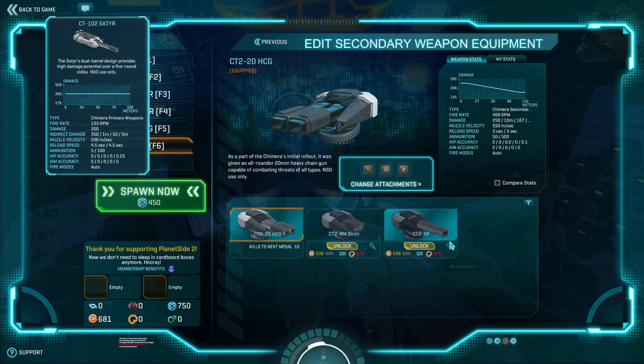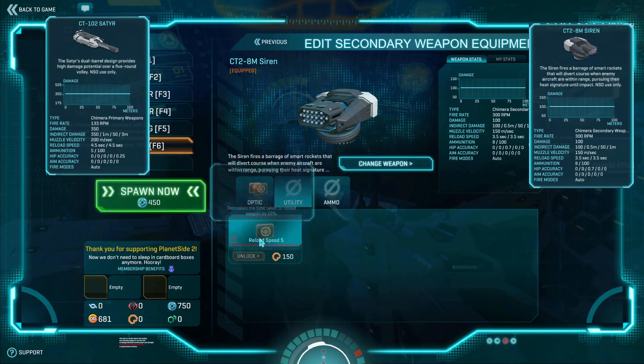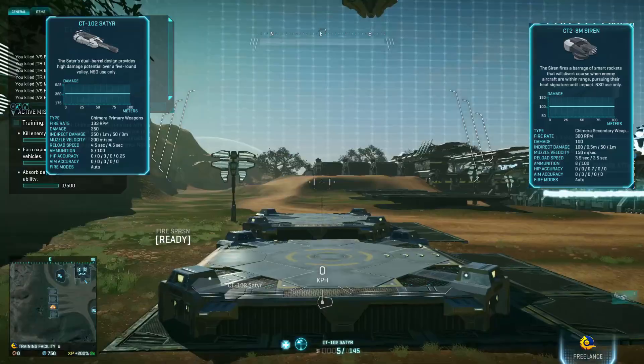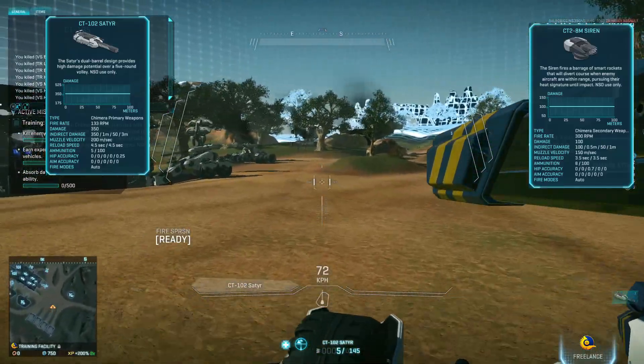And we're gonna take the Siren for the secondary — 100 damage, 3.5 seconds reload time, eight ammo capacity. We're gonna take the same upgrades as the last one. Here we go, this is the second gun, the Satyr.